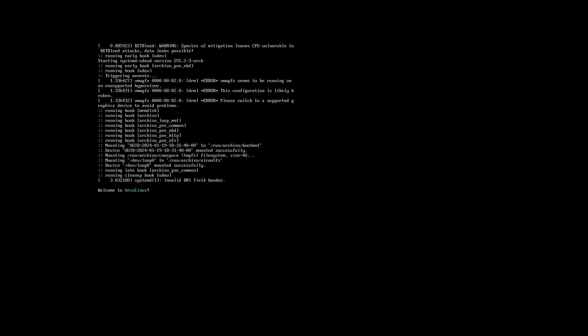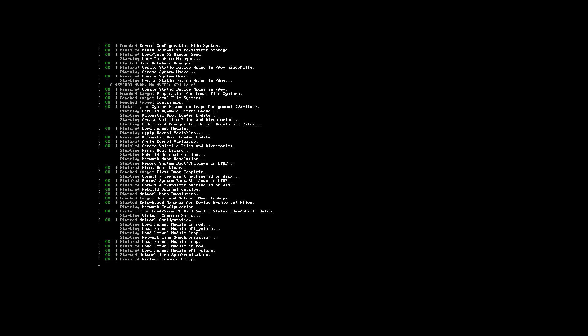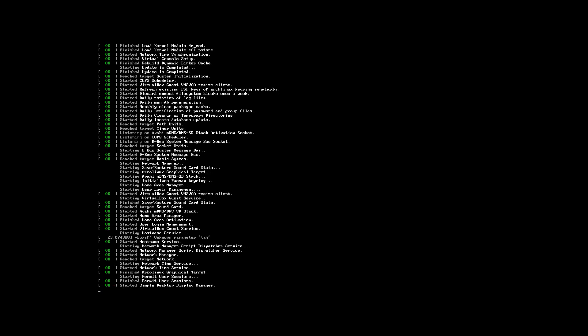Everywhere on boot you see the 'Spectre version 2 mitigation, leave CPU vulnerable' message, unless you suppress it — but suppressing it doesn't mean it's any better. Depending on the distro you end up in something black or something graphical. Our tool to do graphical installation is Calamares — github.com/calamares/calamares — what I would call the Swiss army knife to install a Linux system on your hardware.